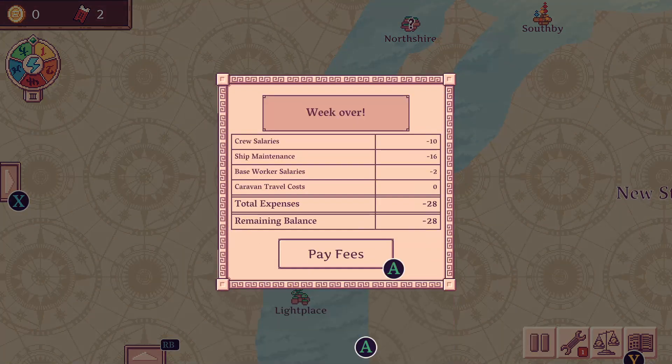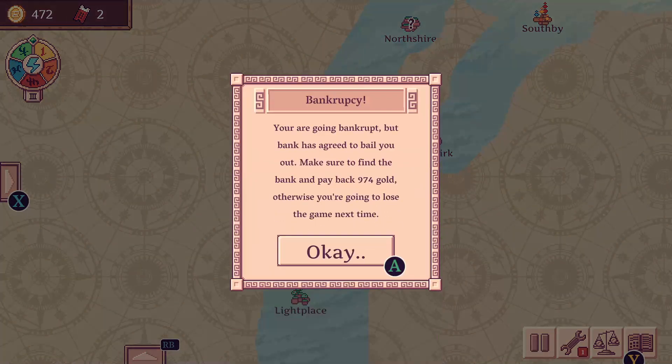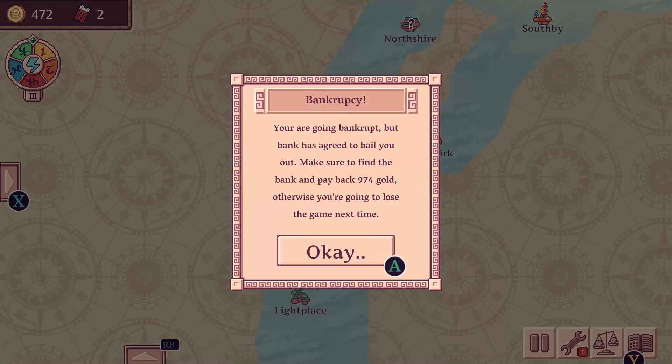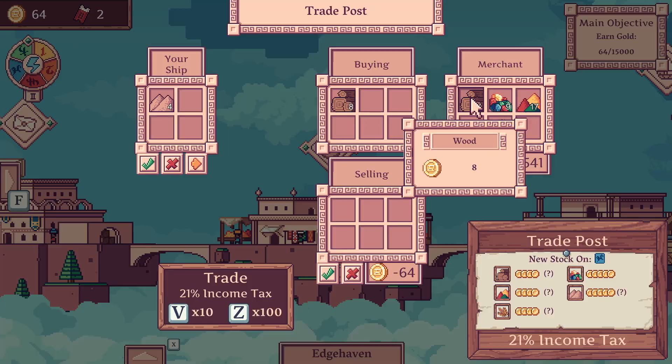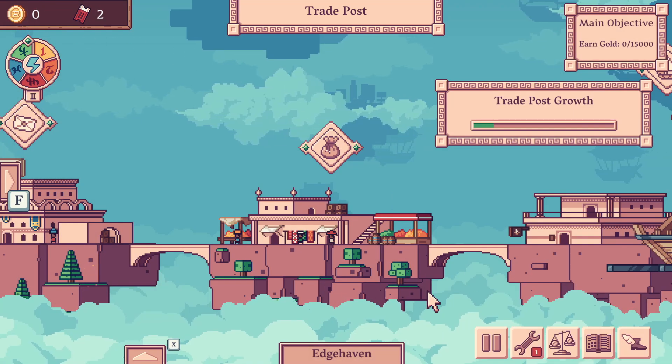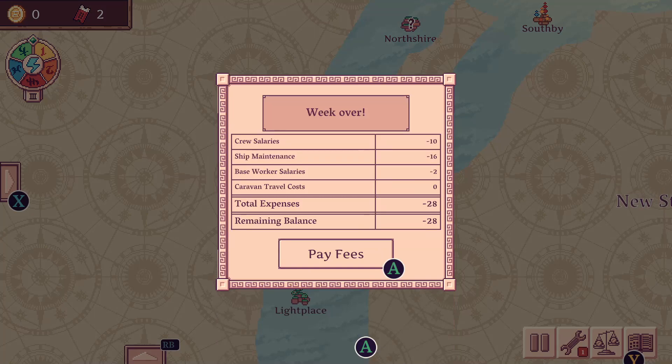The only way you can lose the game is if you run out of money — the bank bails you out and you have to repay them. There's no interest, but if you run out of money and you're in debt, you lose. It's not that hard to not run out of money though. Just don't spend it all and have the week rollover where you need to pay your crew and workers.